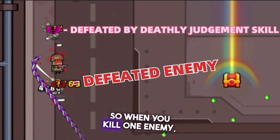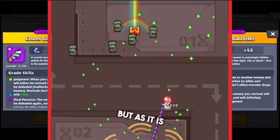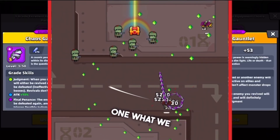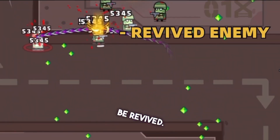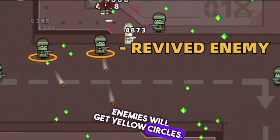So when you kill one enemy it can instantly kill another one. But as described, a defeated enemy can also be revived instead. What we see here is that an enemy can either not be revived, or it literally revives — and revived enemies will get yellow circles.